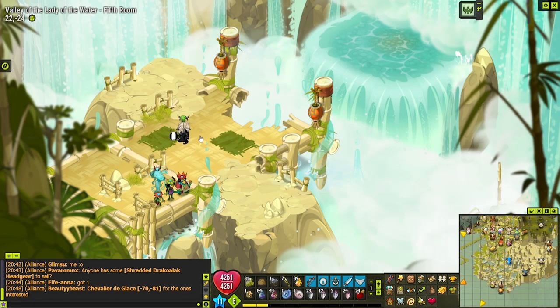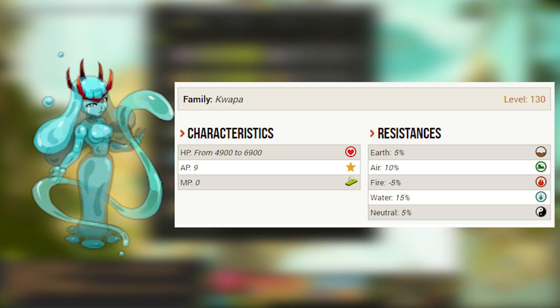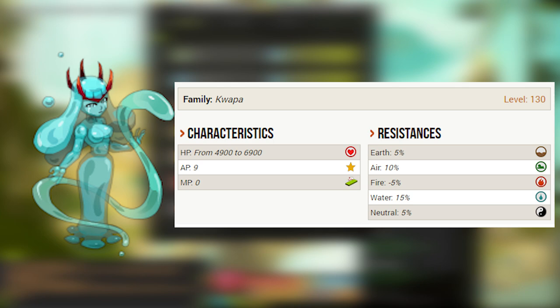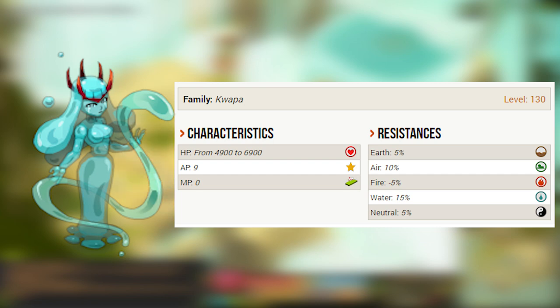Here we are at the boss battle. Before we do anything, let me introduce you to the boss — this is the Nagathe, the Lady of the Valley of the Water. The Nagathe has about 4900 HP, all the way up to 6900 HP. It is weak to fire and resistant to air and water. You can still DPS it pretty easily.